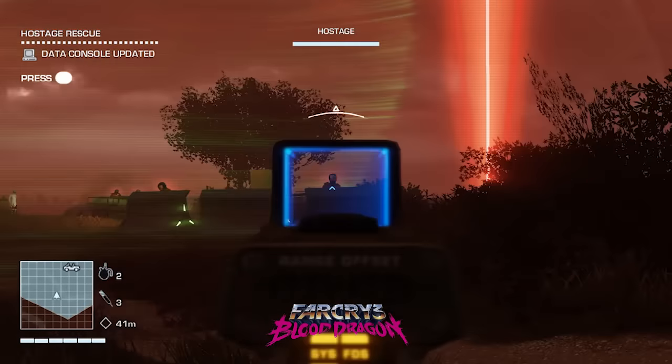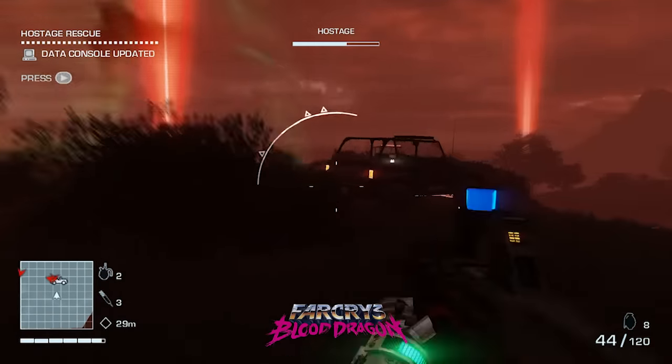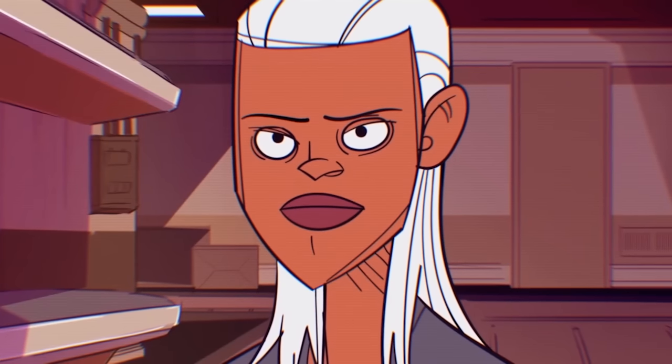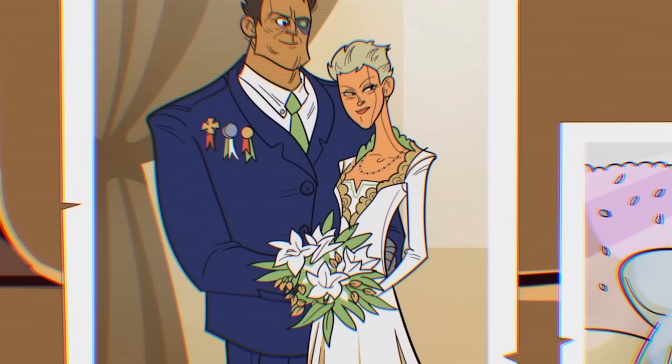The game is billed as a narrative sequel to Far Cry Blood Dragon, set 12 years after the last one finished up. The two main characters in the game are Roxanne and Slater, children of the protagonist from Far Cry Blood Dragon, Rex Powell Colt.